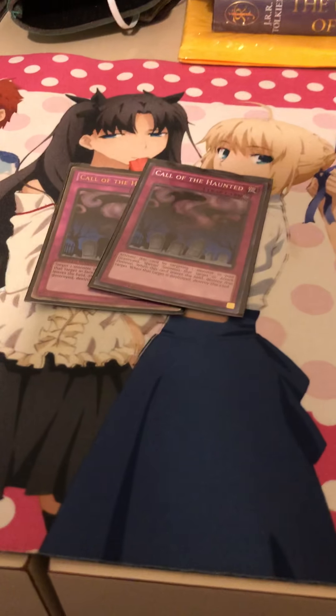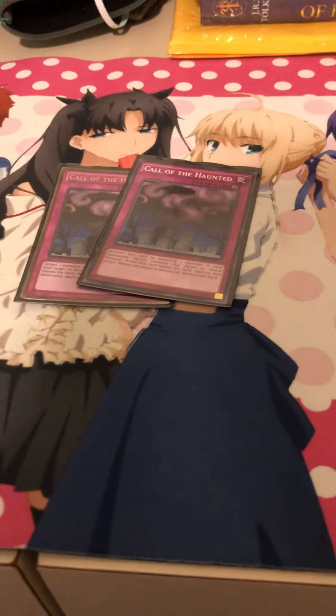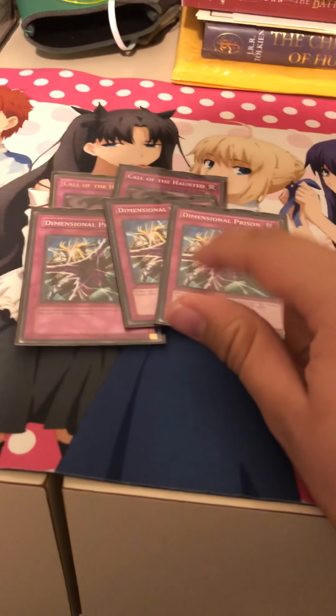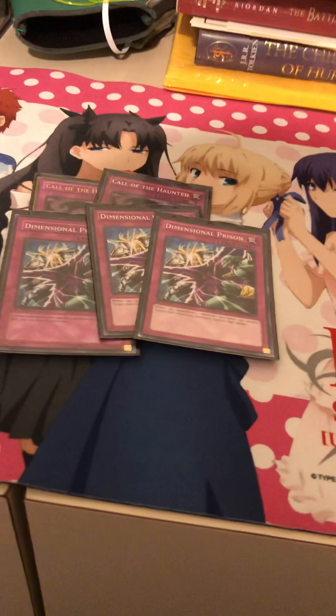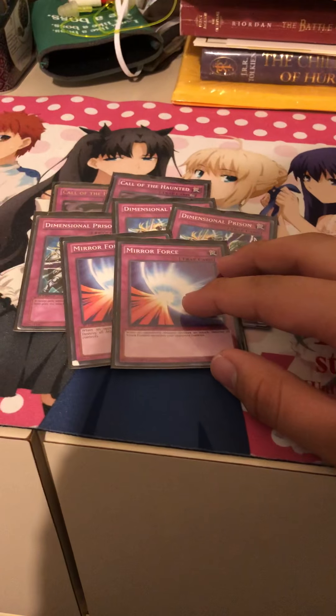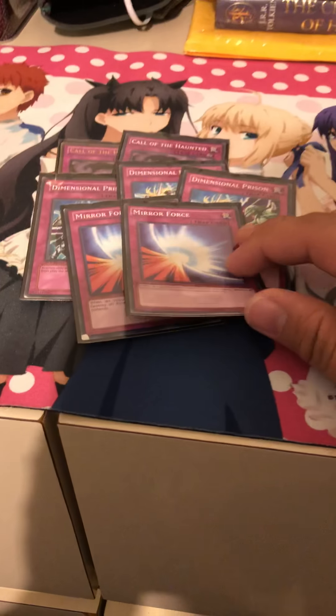Trap cards: two Call of the Haunted — bring back a tuner, maybe, then if I have an Alternative or a normal Blue-Eyes, sink into a level nine. Three Dimensional Prison — defensive stuff; sometimes your opponent might swing but you drop one of these and boom. Two Mirror Force. I might change up the trap lineup a bit — maybe remove Call of the Haunted, get some Quaking Mirror Forces. But that's my trap lineup for right now.